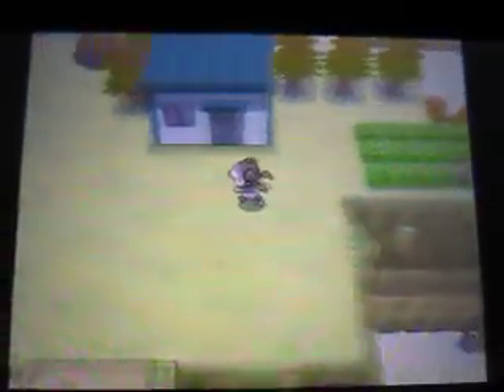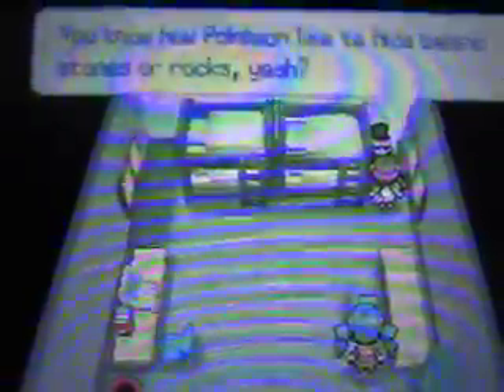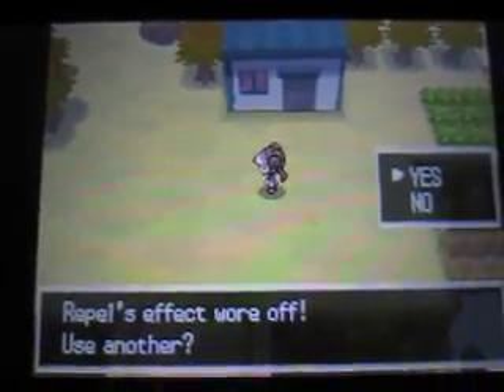Oh, we got a house here — let's see what's inside. This guy says he's got a sweet deal for me, asking if I know how Pokémon like to hide behind stones or rocks, and whether I found something cool for him. He has nothing for us.